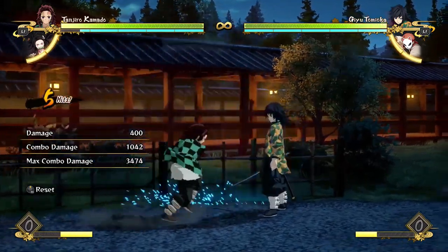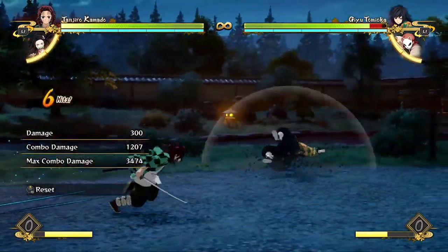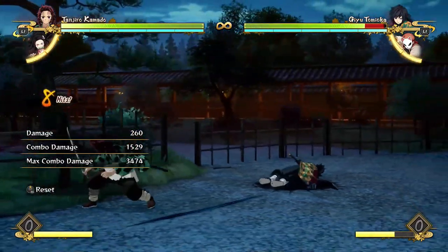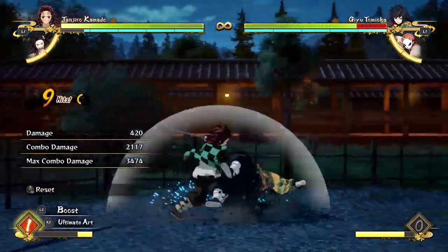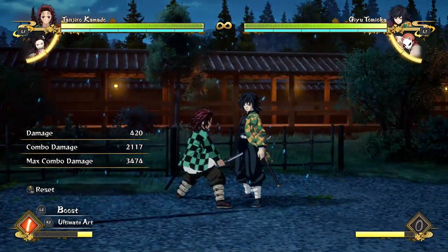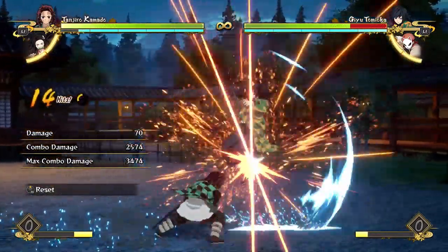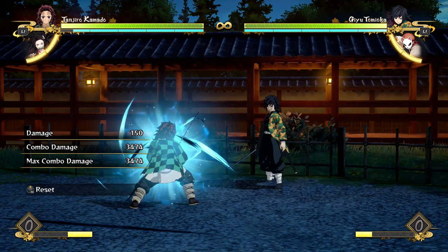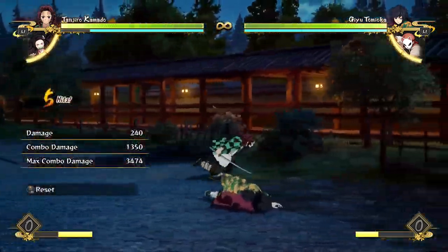So this slash right here — the way you get that is by not holding any direction, not up or down. Because if you hold up, it looks like this. And if you hold down, it'll look like this — you slam them down onto the ground, which you don't want. You only want the up for the first one. So again: go up into the air, dash, two slashes, hit the ground, keep going, slash, whirlpool. I feel like the reset combo is still the best in terms of damage, but the whirlpool super in general does more damage overall.